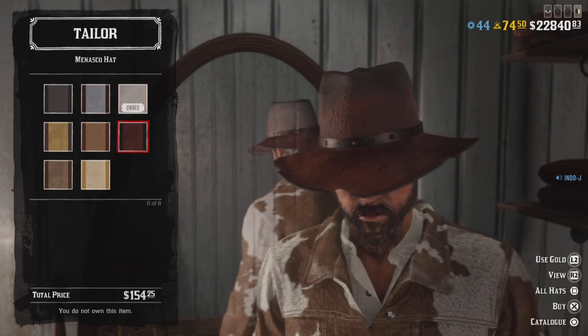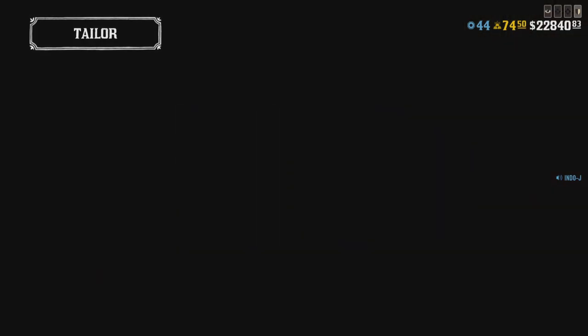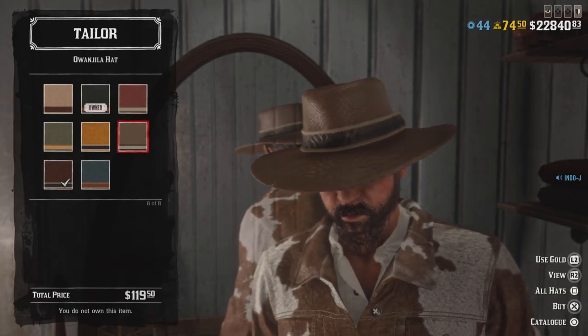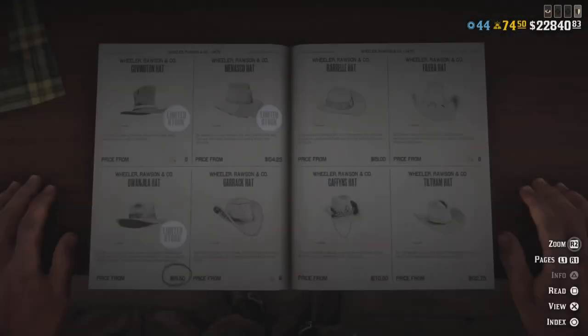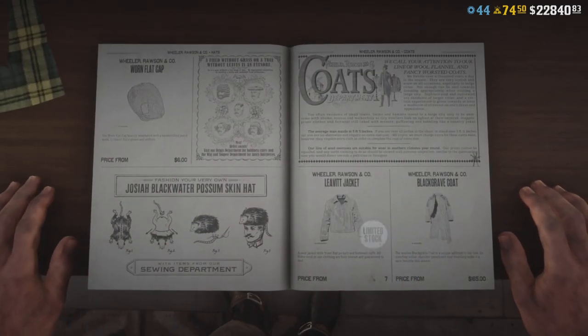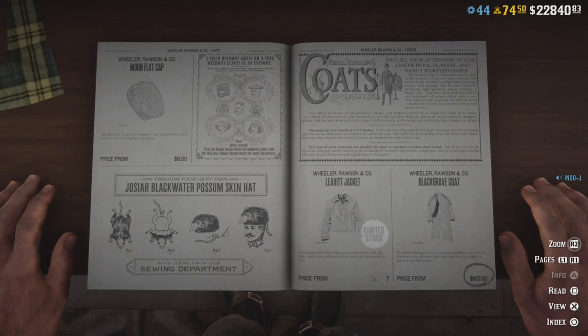The Monasco hat looks like this one — one of my favorites. Also the Owen Gila hat. You can make the calls here. Also the Leaf Ejects is on limited stock this week.